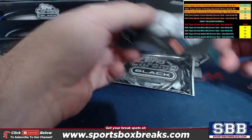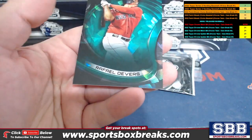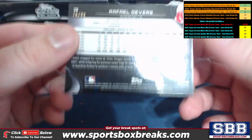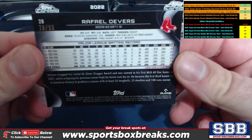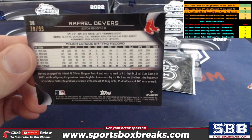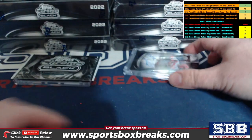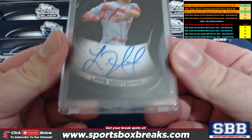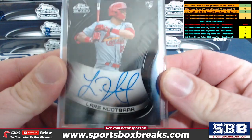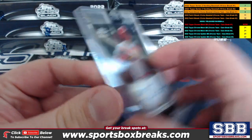Alright, we got a green - we got a Javier Baez and a Jose Ramirez base, and then a Rafael Devers green atomic to 99. Devers to 99 going to the Red Sox - T, there you go. And then how about a delicious Lars Nootbaar - that is the Cardinals and Aaron F.